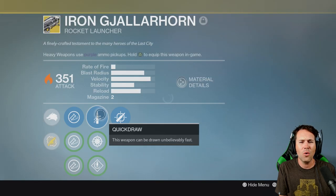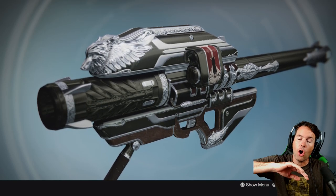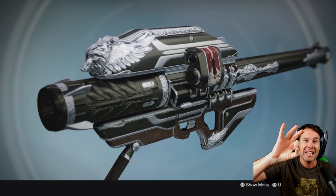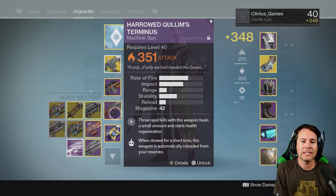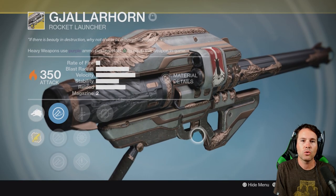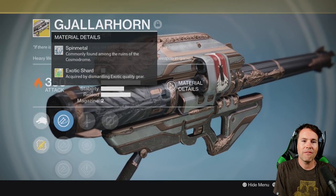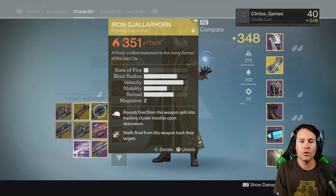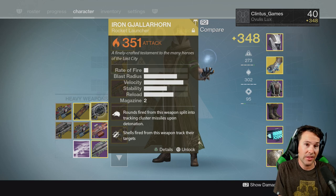And then of course we have the Iron Gjallarhorn. You get this if you pre-ordered Rise of Iron. A lot of people were asking on my stream why they can't use it — you get it right away in your Postmaster, but it's only at three attack. The reason is that it's just a pretty version of the weapon. This is the actual Gjallarhorn — you actually have to take a quest to forge it. Once you have it unlocked, then you can use and infuse the Iron version. The quest is called 'A Khvostov Rising,' and you basically need to finish the Rise of Iron questline to get it.